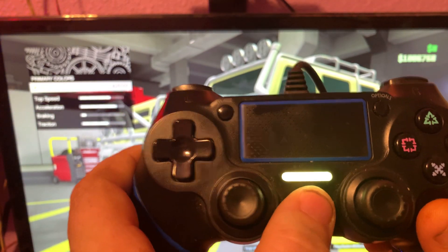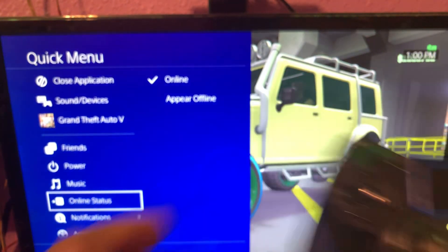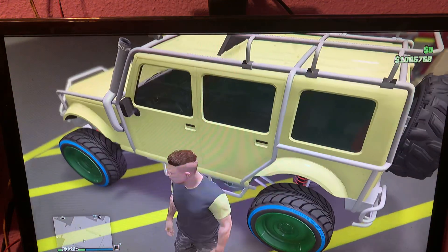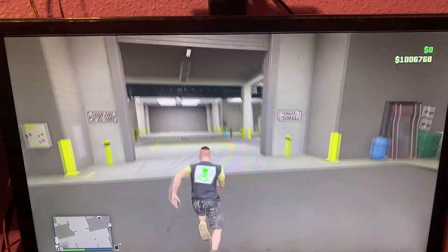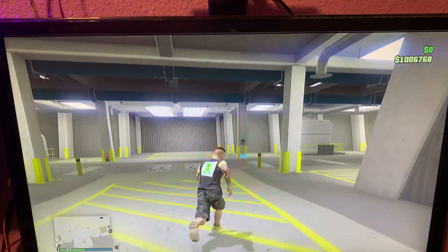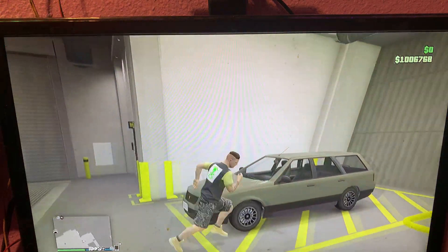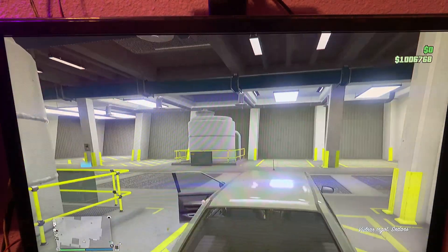Now what you want to do is hold this button, then press circle to get out.